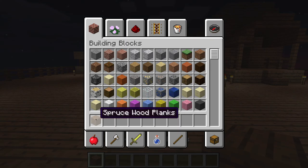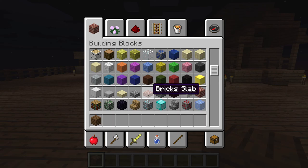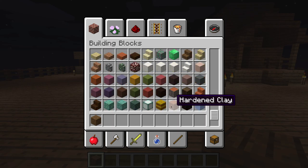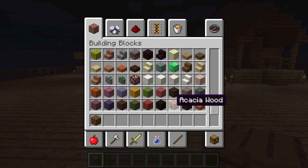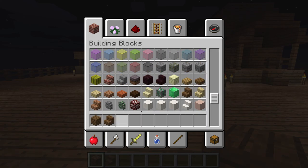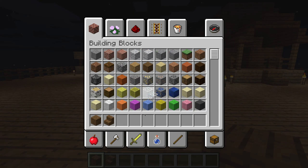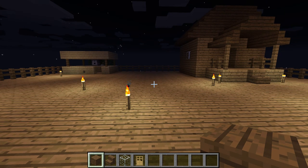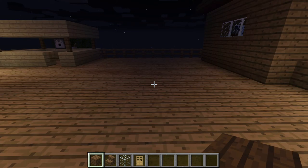So what you're gonna need: you're gonna need spruce wood planks, spruce stairs, glass, an oak door, and torches. That is it for now.